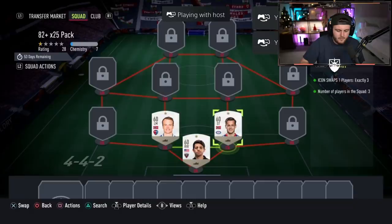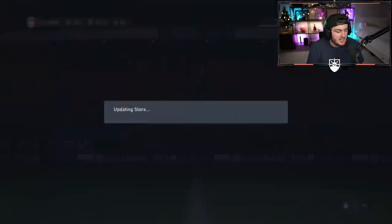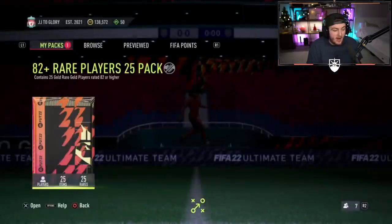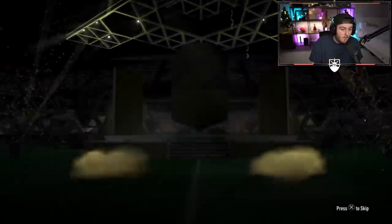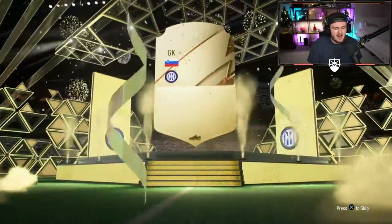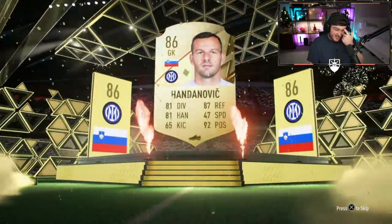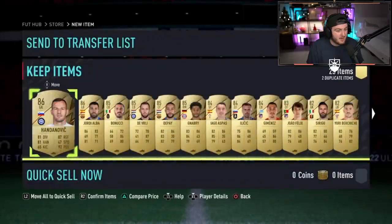We've got another 82 plus times 25 pack. We've got 90, 89, 86, two 85s, and an inform to beat. An ice versus card would be nice here as well. It is a walkout, but it's not an 88 plus - it's going to be Handanovic. Not ideal, not a good start. Could be saved with a lot of fodder.